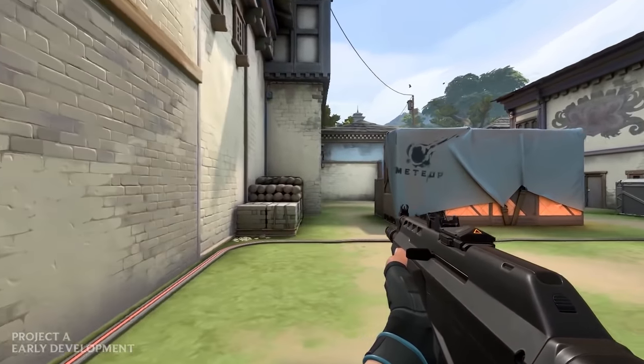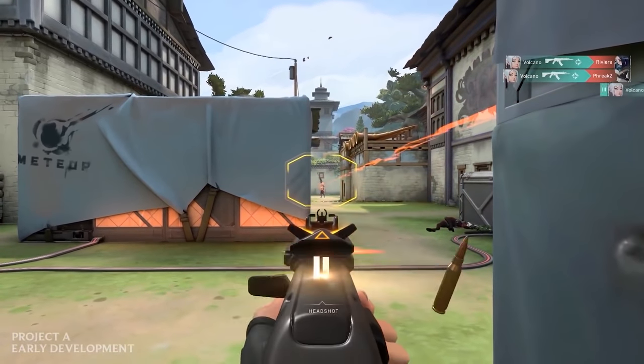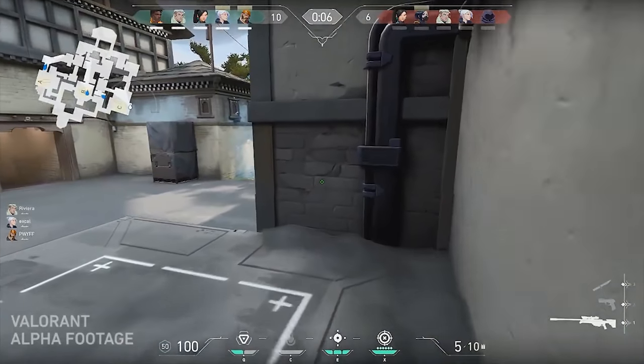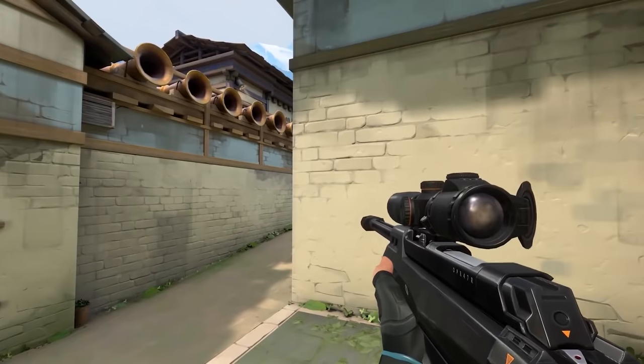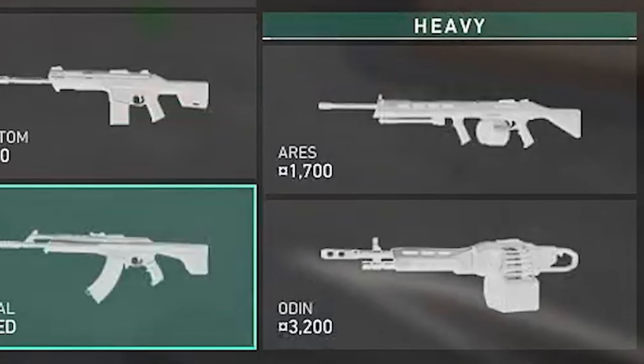This will be a trade-off between shooting immediately from the hip with worse spread and being more set in your positioning for additional accuracy. There are two snipers: a cheaper one called the Marshal and a very expensive one called the Operator — think the Scout and AWP from Counter-Strike, respectively. One will likely require a headshot to kill, the other a body shot or better. Lastly, there are two LMGs, the Ares and the Odin at varying prices. The Odin could turn out to be nasty, as it's more expensive than everything but the most expensive AR and sniper rifle.